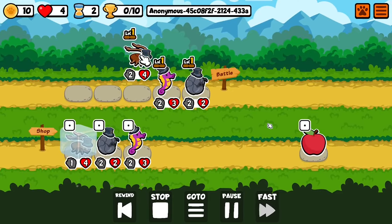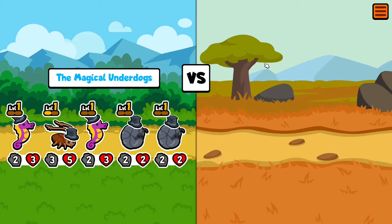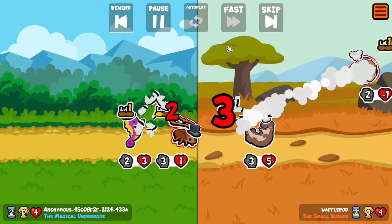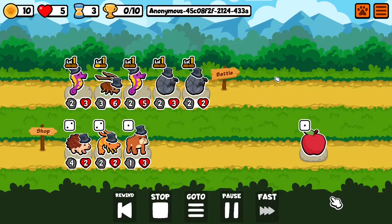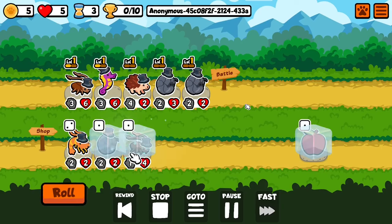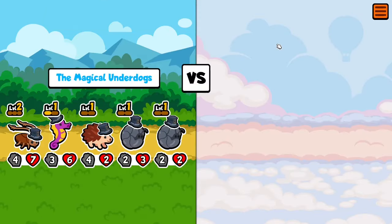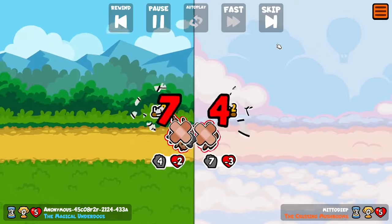Starting off with a loss. As you can see, focusing on getting some health early. Just hoping to not get two losses at the start. I got one life back. And this is the start of it. I'll add a hedgehog — one of my favorite animals — just because it's so destructive. I like to mess up people's tactics. That's why it's one of my favorites.